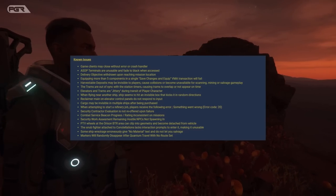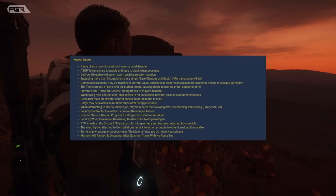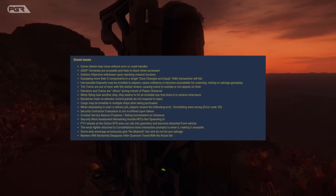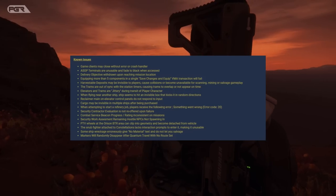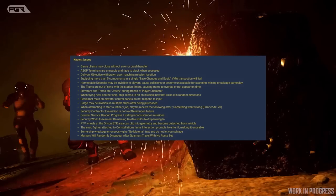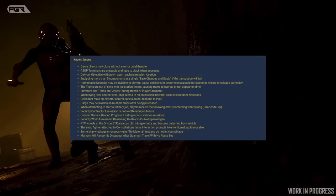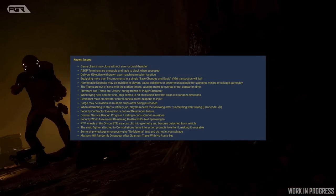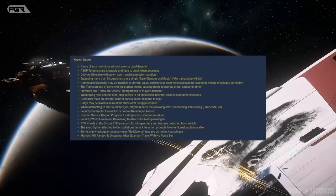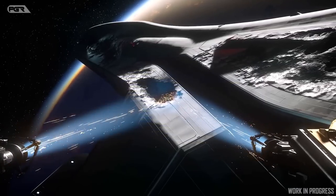PTV wheels at the Orison BTR arena can clip into geometry and become detached from the vehicle. The snub fighter attached to the Constellation lacks interaction prompts to enter it, making it unusable. Some ship wreckages erroneously give no material text and do not allow salvage. Markers will randomly disappear after quantum travel with no route set. Those are the known issues with this patch.